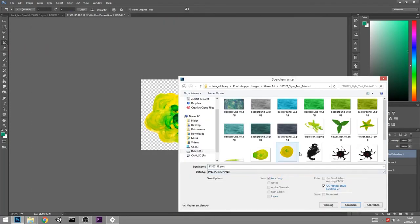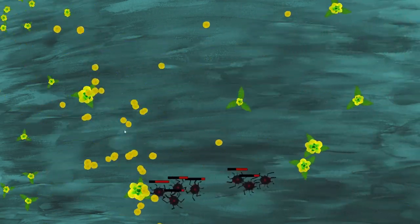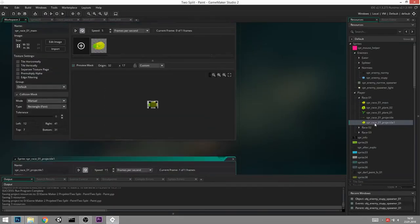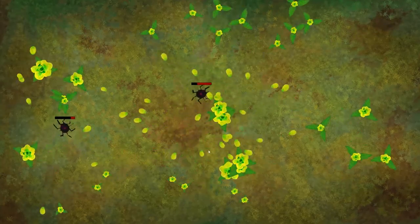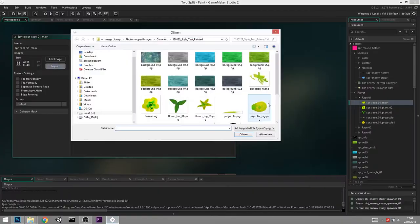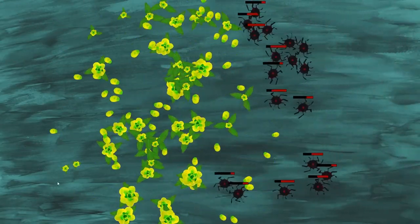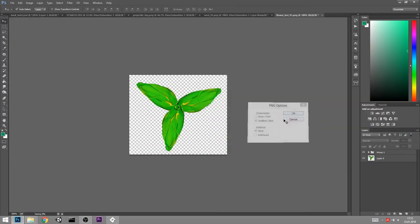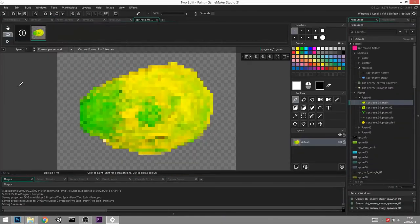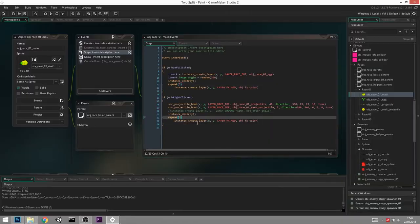I wasn't quite happy with the flower, so I chose a different one — a more roundish one that fits the flying seeds better. Also trying the dragon art style backgrounds just in case. There's not a lot changing anymore — I'm really just polishing, smoothing the edges of the seeds a bit, adding a little jiggle animation to them, and adding some particles.